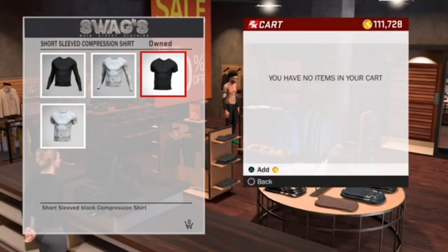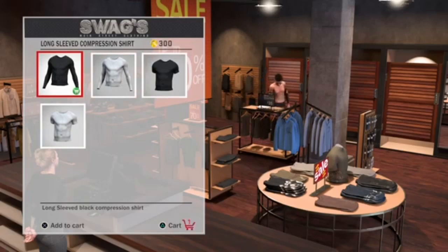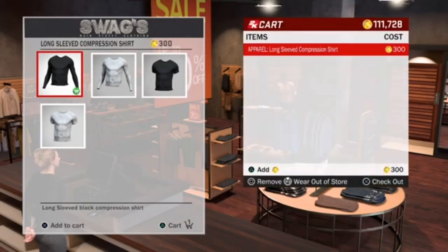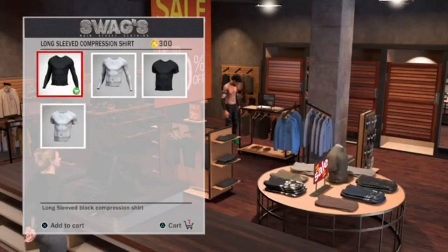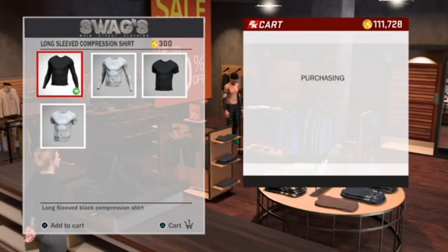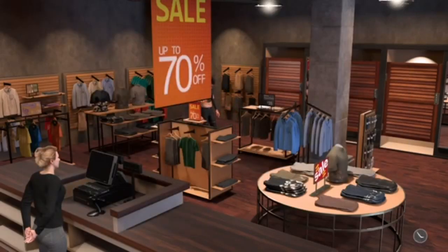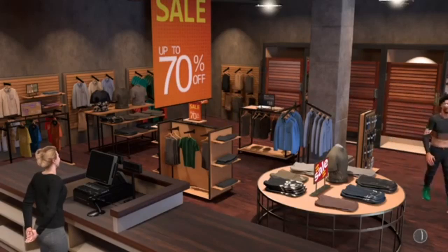So I'm gonna go ahead and tell y'all how to do it. First off, I think you gotta be a 91 overall — that's the bad part about it, but most of y'all probably are. So this is what you do: you gotta take your shirt off. When you take your shirt off, come to Swags. As y'all can see, I'm going to the long sleeve shirt. You gotta go to accessories to get into Swags. You get the long sleeve and you just don't buy it — you wear it out the store. So you click X on it and you click R3 to wear it out the store, and you buy it. When you come out the store, your character should look just like this.